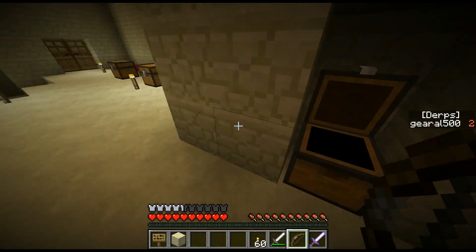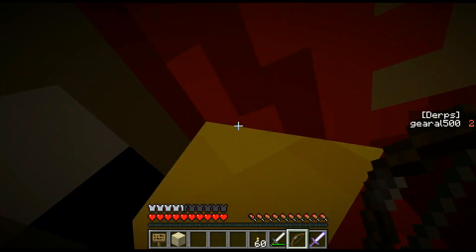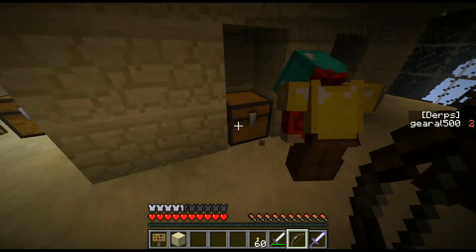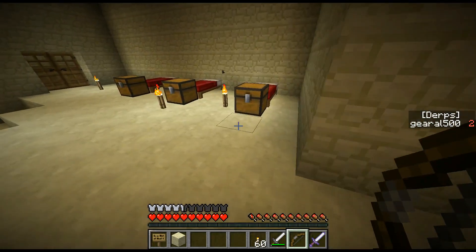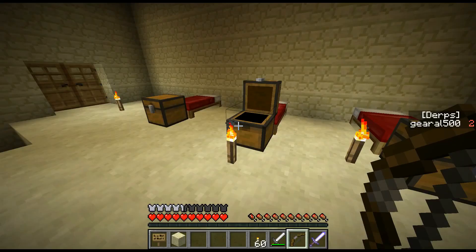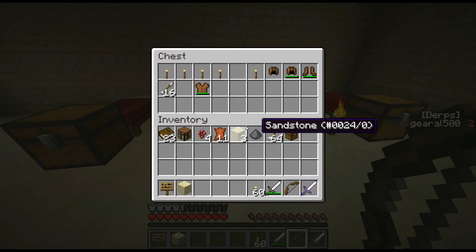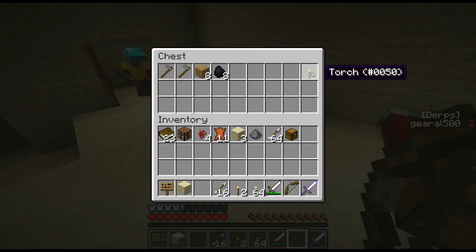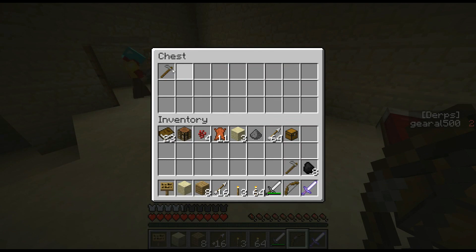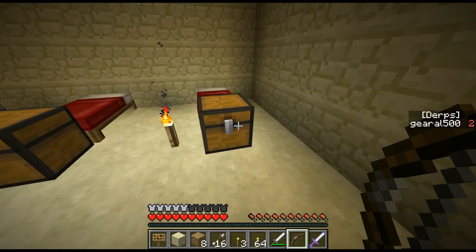Always check if chests are redstone-trapped. If there's a chest, check underneath and break all around it before you open it. We don't have enough durability if they're redstone chests — then we're dead. I'm gonna grab these torches and these arrows. Sleep in the bed! Oh, you can't sleep at night. I'm getting down here — moving back, closing the door.